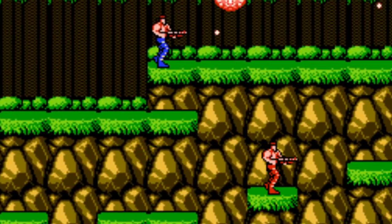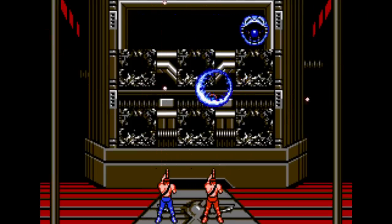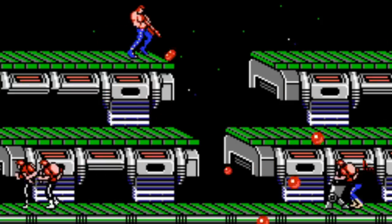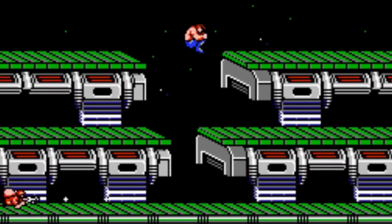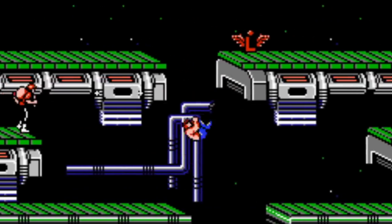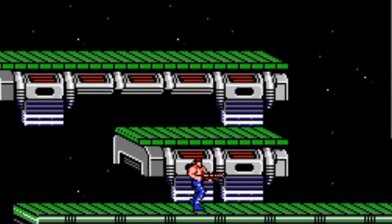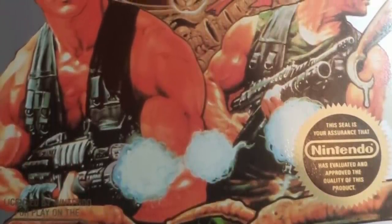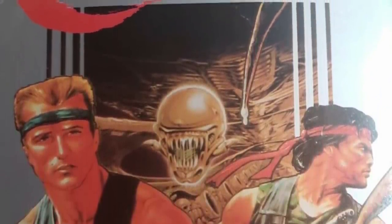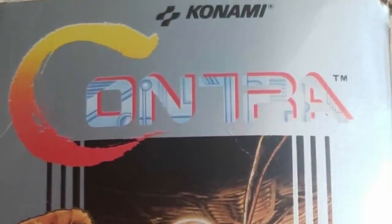Contra is probably most well-remembered for its two-player mode. With the Konami code giving each player 30 lives, almost anyone can beat this game by working together as a team. But the real fans know that you don't need 30 lives to beat this game. When the game released in North America in February of 1988, it was a huge success. Due to chip shortages, it was often hard to find in stores, and when Contra came into stock, it sold out fast.